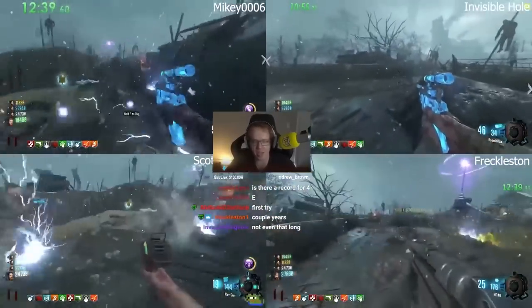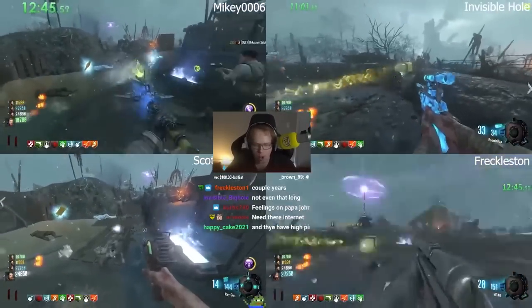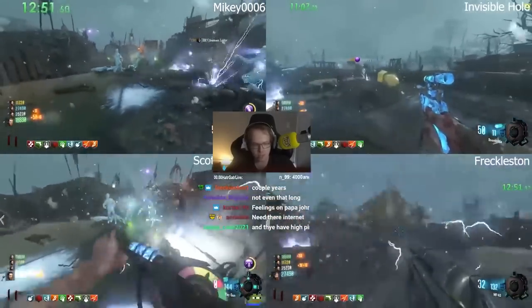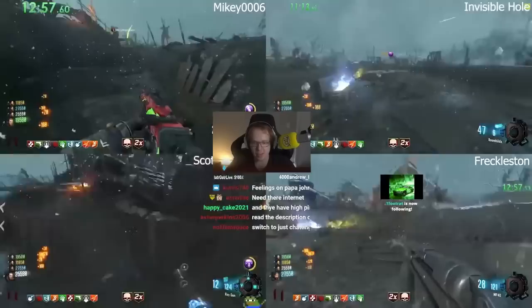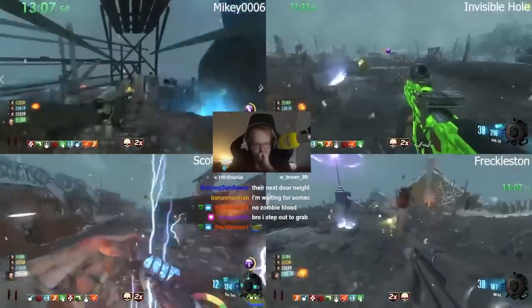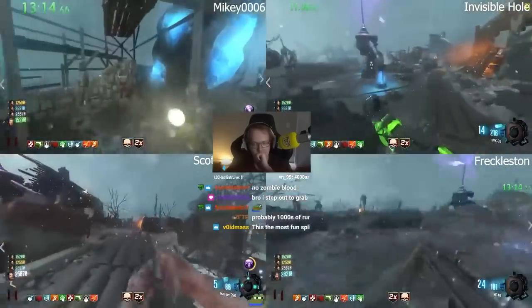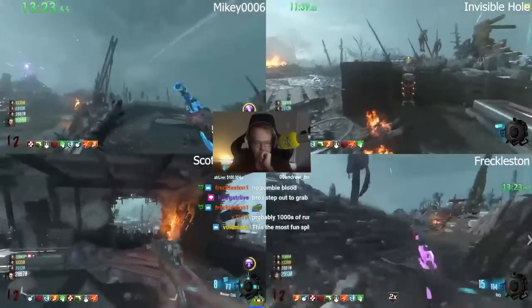Chat, they're going to be done in seven minutes time — they don't have a lot to do anymore, it's just soul boxes. They got a lucky zombie blood as well. I saw that they had 'I'm feeling lucky,' so you can spawn in a zombie blood sometime with that. Gen 6 soul box is now done. They're all going to grab fists now, and Freckleston's already at the chest.